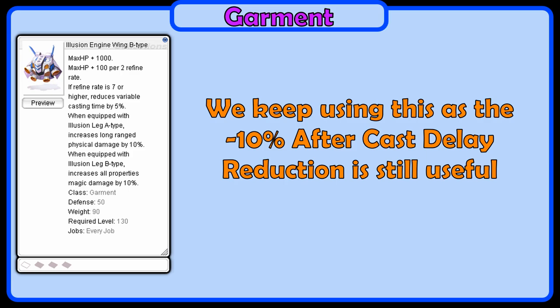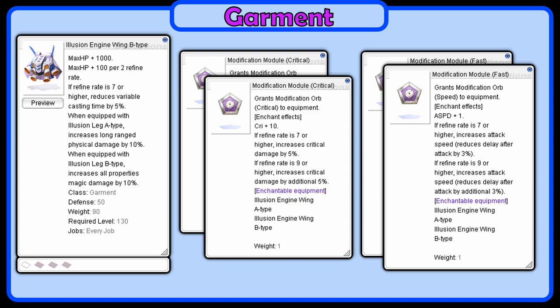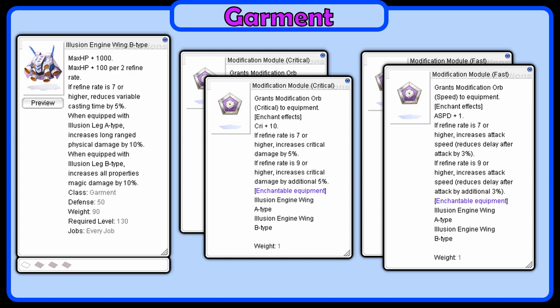In the garment, we will use an Illusion Engine Wing B — we keep this for the combo effect. For the enchantments, one Above All module is fine. The other two enchants can be Fast for attack speed, or you can get critical modules if you plan on moving to the Cross Impact build later on. Slot this with a Raedric card to complete the Raedric combo.